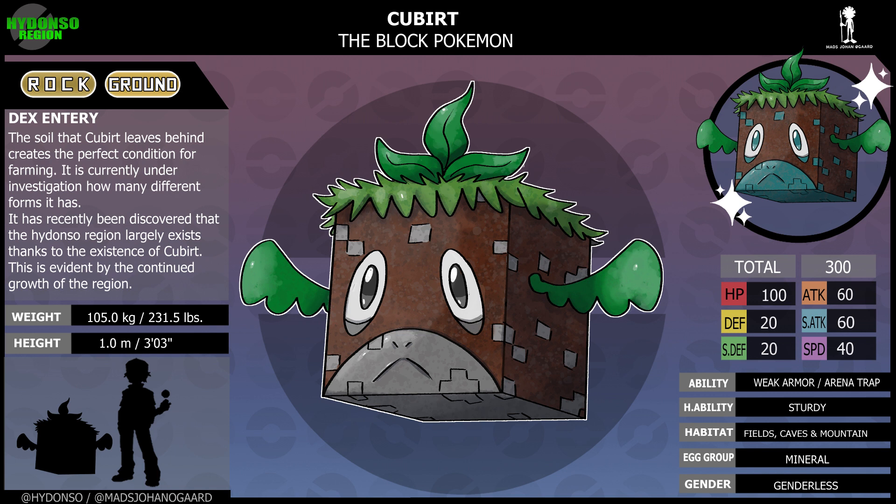Kubert, the block Pokemon. Rock, ground type. Ability: Weak Armor and Arena Trap. Hidden ability: Sturdy. Habitat: field, grasslands, and mountains. Dex entry: The soil that Kubert leaves behind creates the perfect conditions for farming. It is currently under investigation for how many different forms it potentially has. It has recently been discovered that the Hydanso region largely exists thanks to the existence of Kubert, as evident by the continued growth of the region. What do you think about Kubert and its concept?